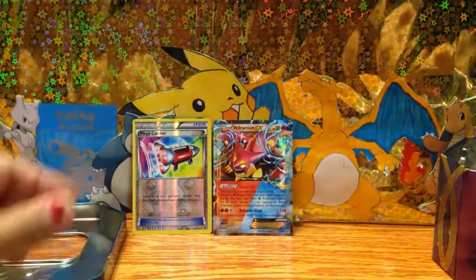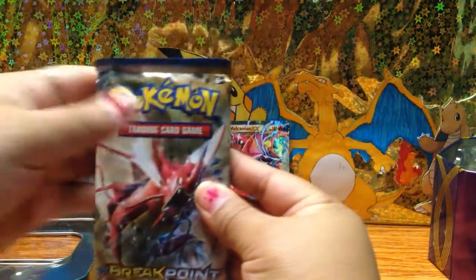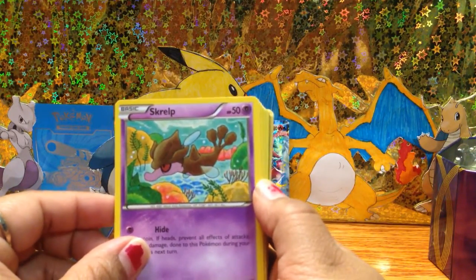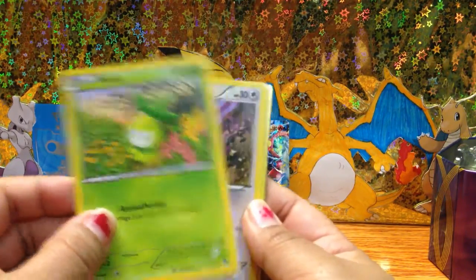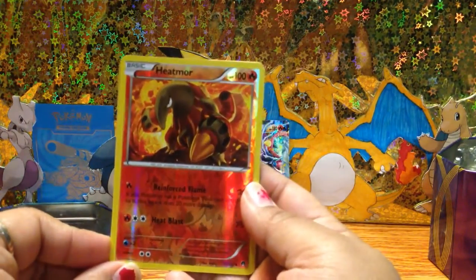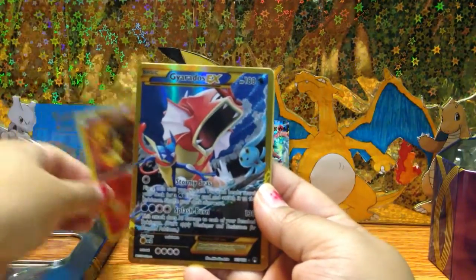That one's good. Next, we're gonna do the Breakpoint pack. Okay, so we have a Skorupi, a Staryu, a Gastrodon, and then we also have another Skorupi, a Glameow, and a Raticate. Oh, and a reverse holo — nice!